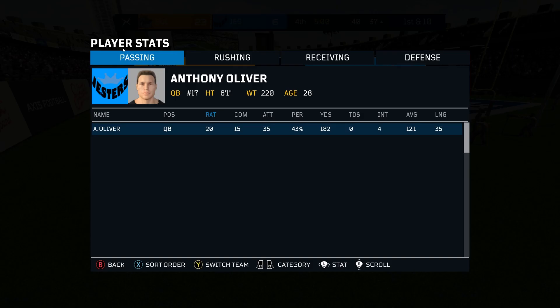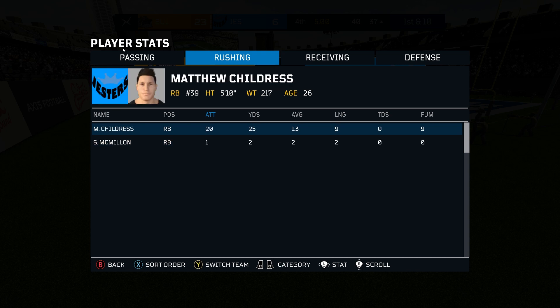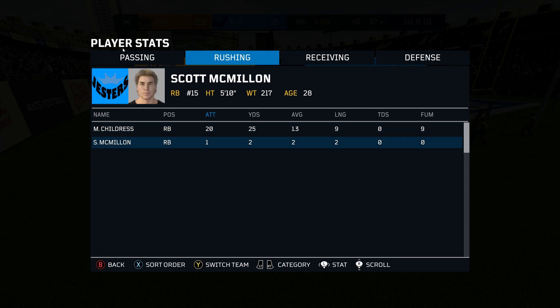Let's have a quick look at the player stats, because that's exciting. Quarterback rating of 20 there for Oliver — he threw four interceptions, he'd probably quite like to forget this one. With a much more meaty quarterback rating of 55, it's Jeff Kane, who only threw three interceptions — my goodness. Rushing: Mastodon did get 100 yards on the day averaging 5.3, and five fumbles. Switching to the other side — Childress had a long of nine, and had nine fumbles as well. Goodness me. McMillan had one carry and got a better average than his teammate, who is rotten.